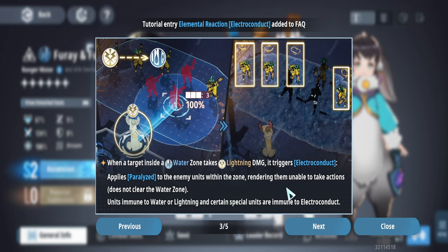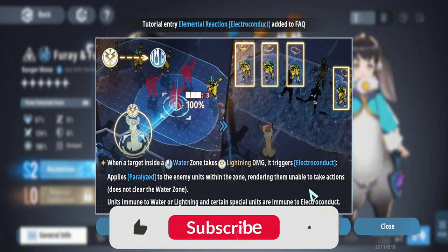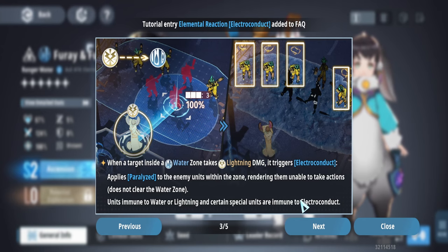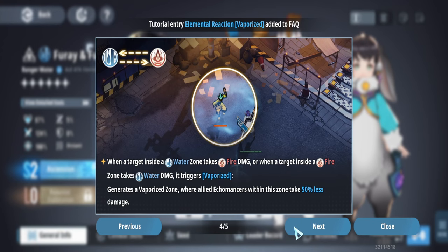Tracking elements is key to building teams. For example, 'Electro Conduct' triggers when a target inside a water zone takes lightning damage — it paralyzes enemies within the zone without clearing the water zone. And combining water with fire produces 'Vaporizing,' which deals 50% less damage to allies standing in the area, making these elemental combinations really impactful.